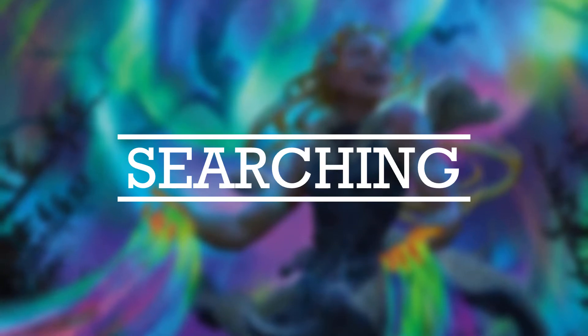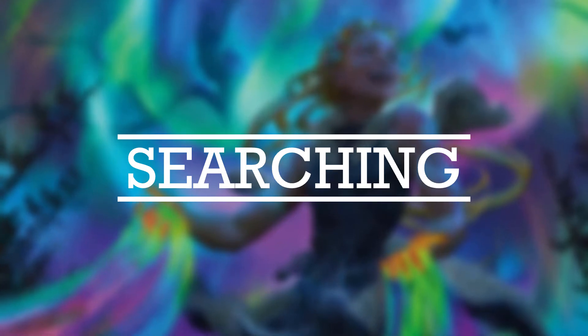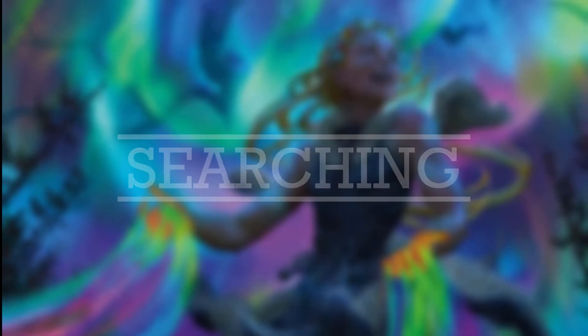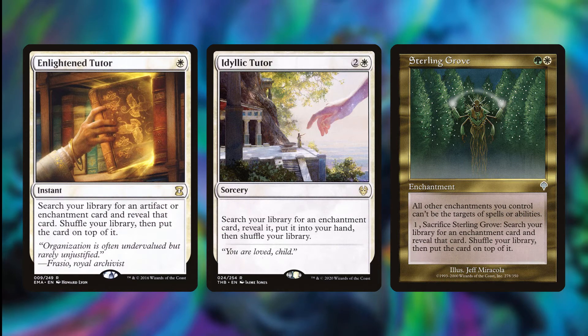Now we're getting into the Tutors section, which I've called Searching. I know a lot of people are against tutors in their decks, and I try not to put too many in either. But with this being a five-color deck doing something it doesn't necessarily want to do, tutors really help with consistency. First we have Enlightened Tutor, Idyllic Tutor, and Sterling Grove. Sterling Grove is great for both tutoring and protecting all of our enchantments while it's on the board. Enlightened Tutor is expensive, but trust me, it's worth it.